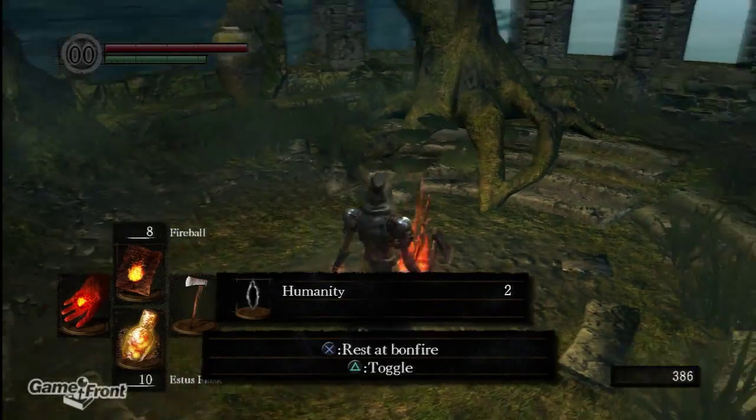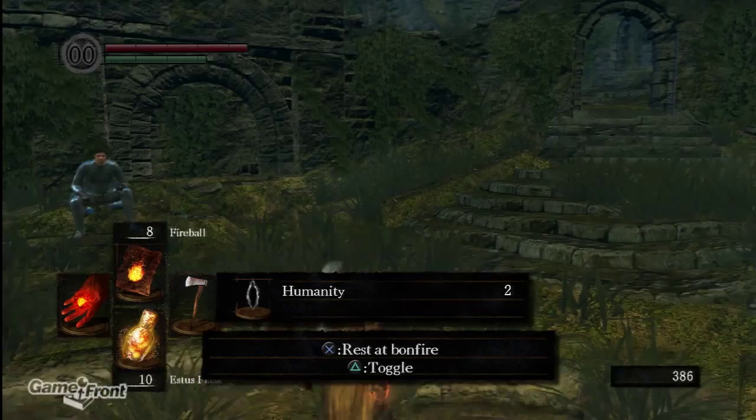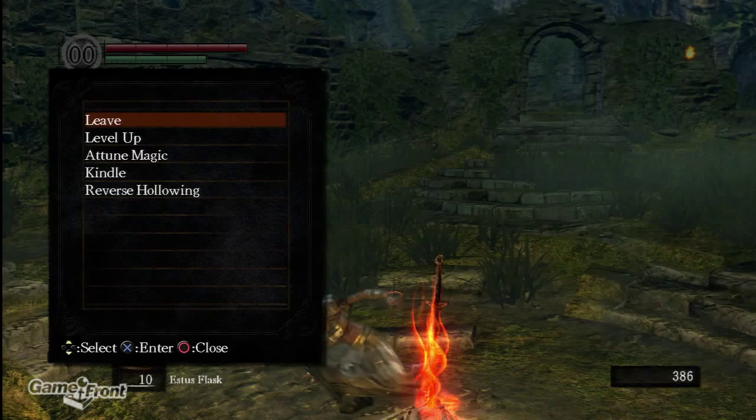This is James from Gamefront with my walkthrough of Dark Souls. I don't know what you were thinking having me come here. Why does it say humanity on screen? Rested toggle. Rested bonfire.